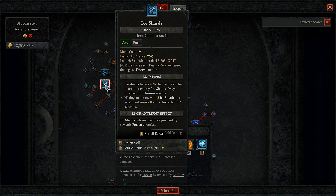Next, we're going to take five points into our bread and butter damage dealing machine gun spell in Ice Shards. I have an additional three points here thanks to my gloves. Ice Shards launch five shards that deal x percentage of damage for each shard, and also deals an additional 25% increased damage to frozen enemies. One very important note that the in-game tooltip doesn't tell you is that Ice Shards has a 1.25 times attack speed multiplier. Don't confuse attack speed with basic attack speed — those are not the same thing.